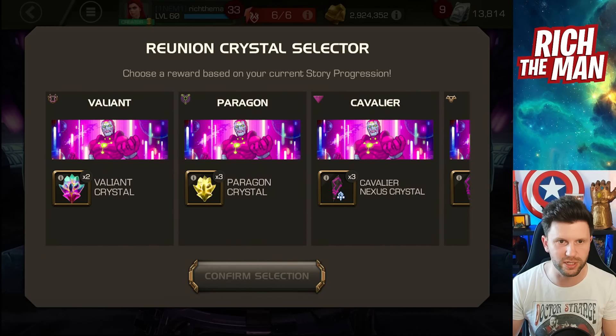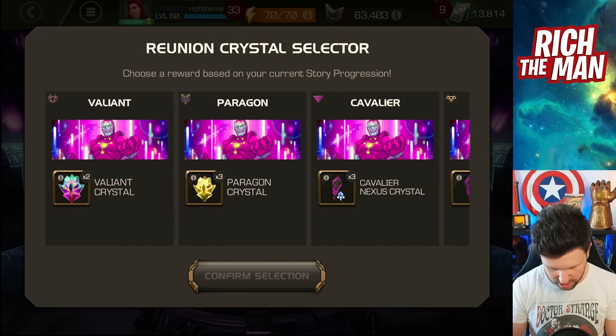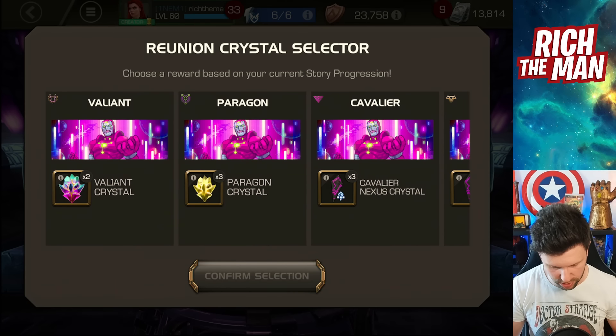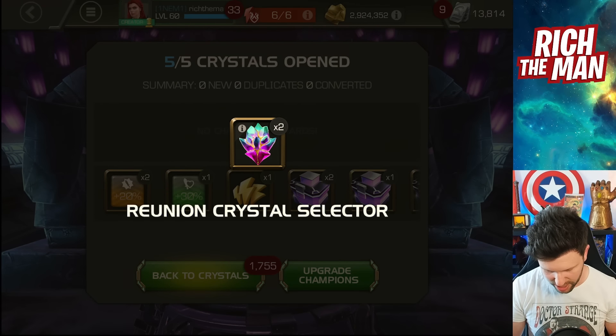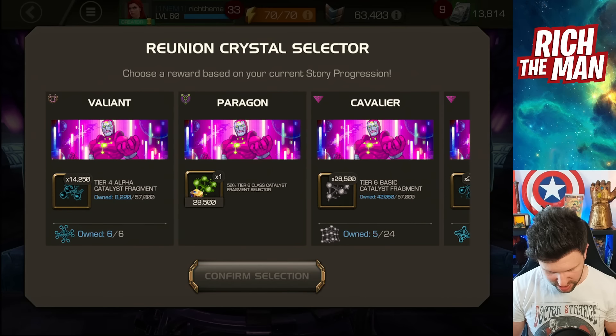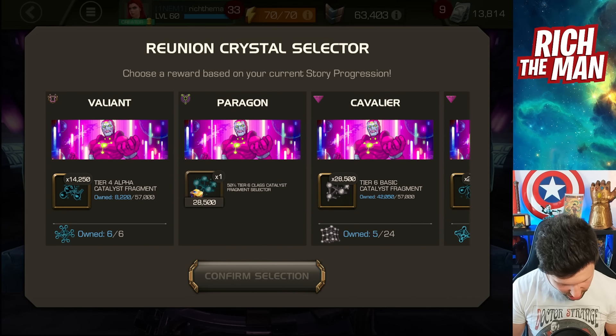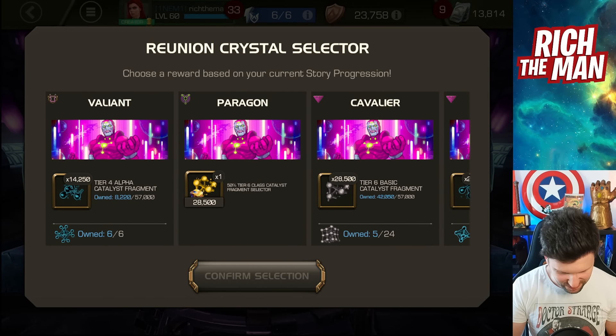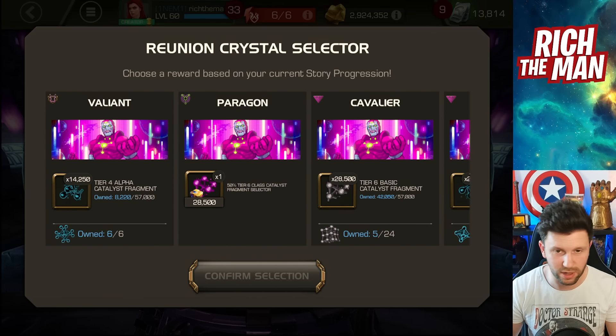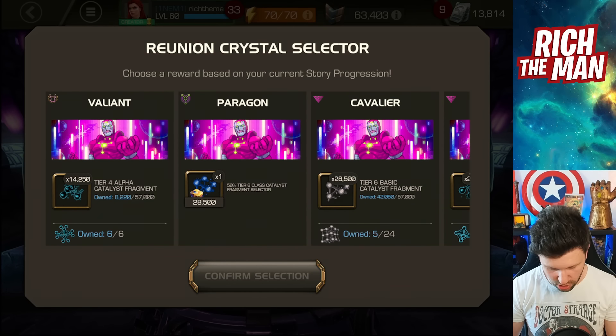Valiant crystal — nice, love it! I could take three Paragon crystals but I'm going with two Valiant crystals. Oh yeah! Tier 4 alpha — yeah! That tier 4 alpha is spicy as anything.